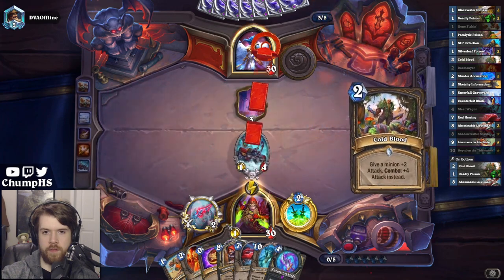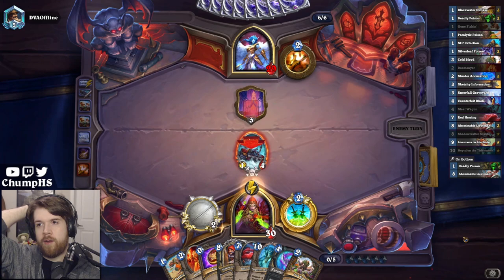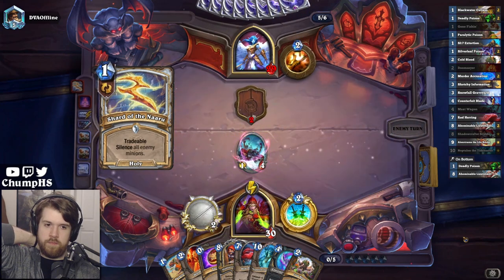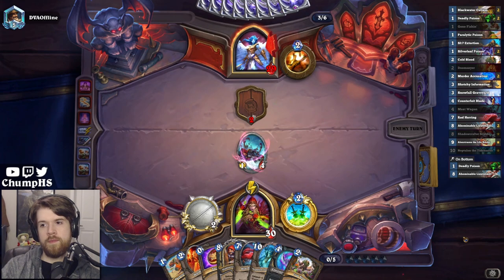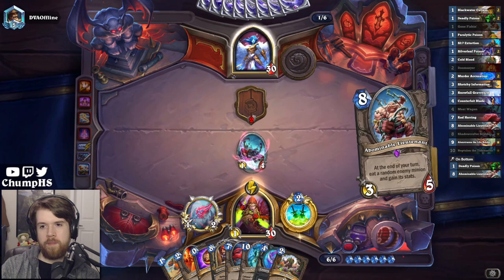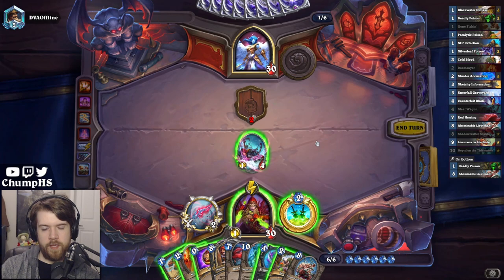Coldblood — just in case. That Shard is annoying. This is probably going to be Big Priest at this point. Oh wait, no, this isn't fine, because this deathrattle doesn't trigger now. Oh, I played Sketchy Information — yeah, that's totally fine.